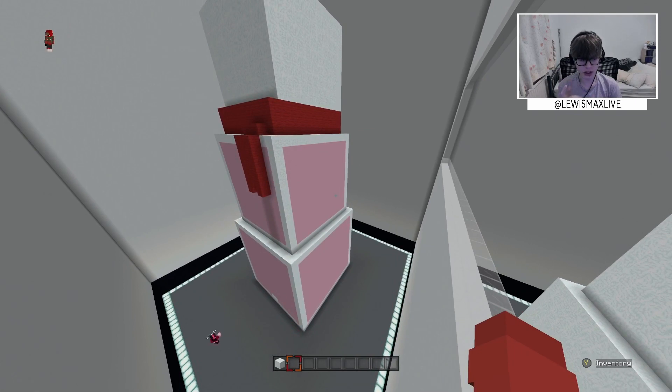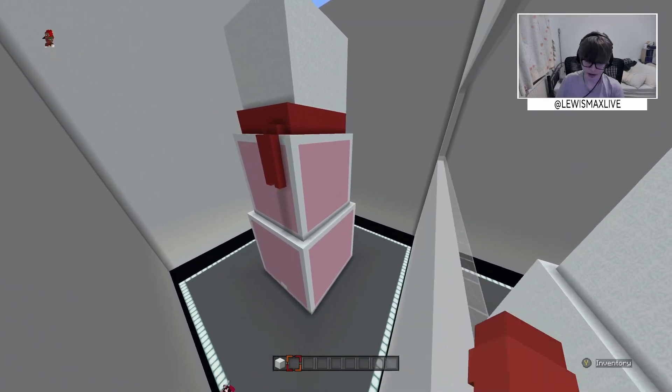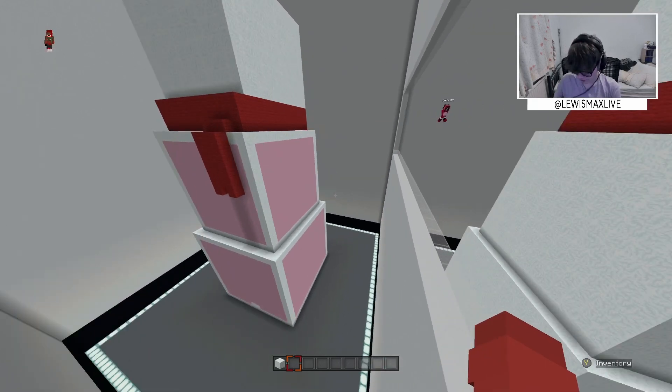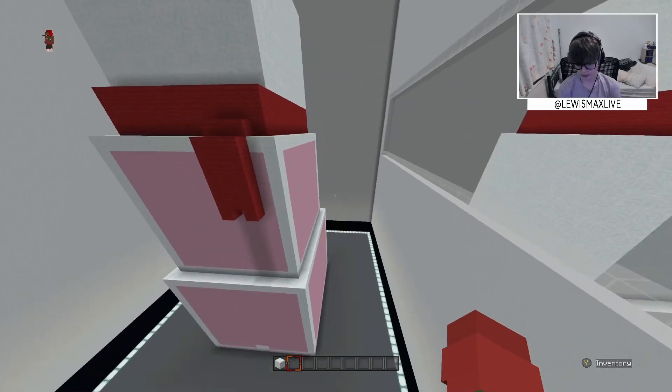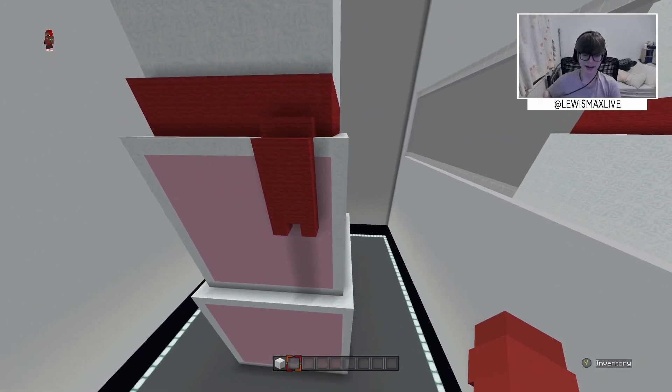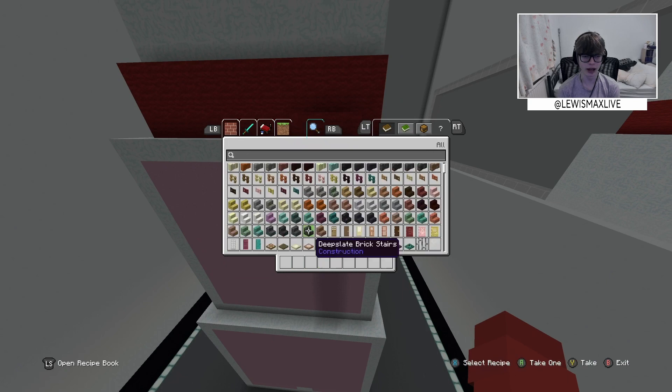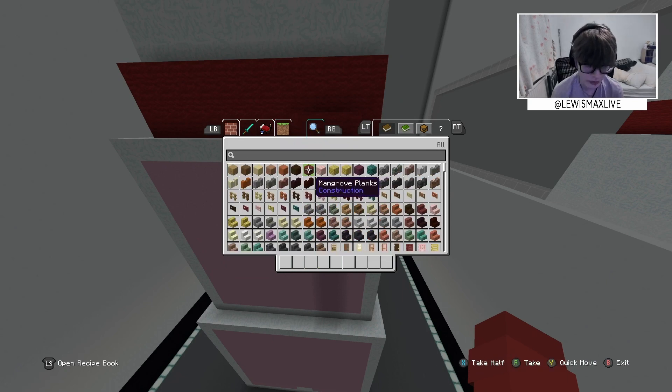Now we switch and then we get to decorate — can I go through the wall? Yeah! Okay, now we get to decorate the snowman as much as we want. I already know what I think I'm gonna do for the scarf.